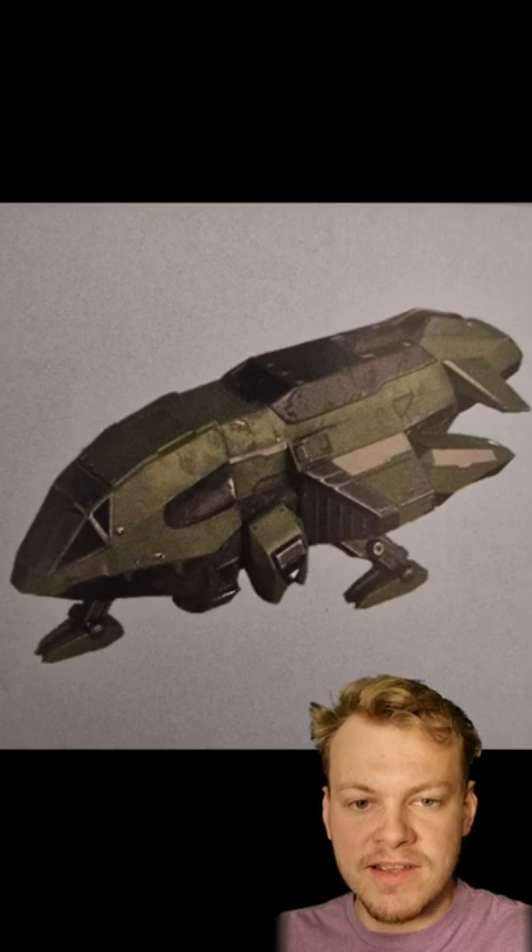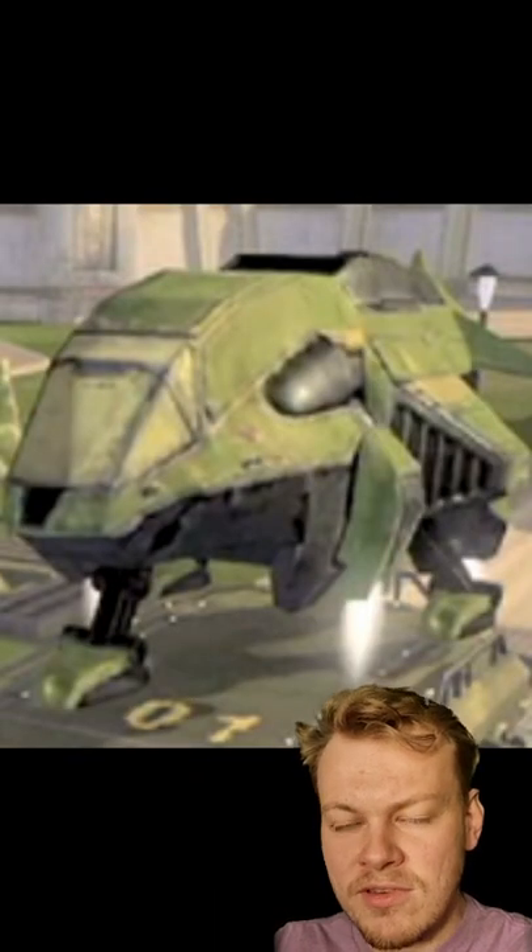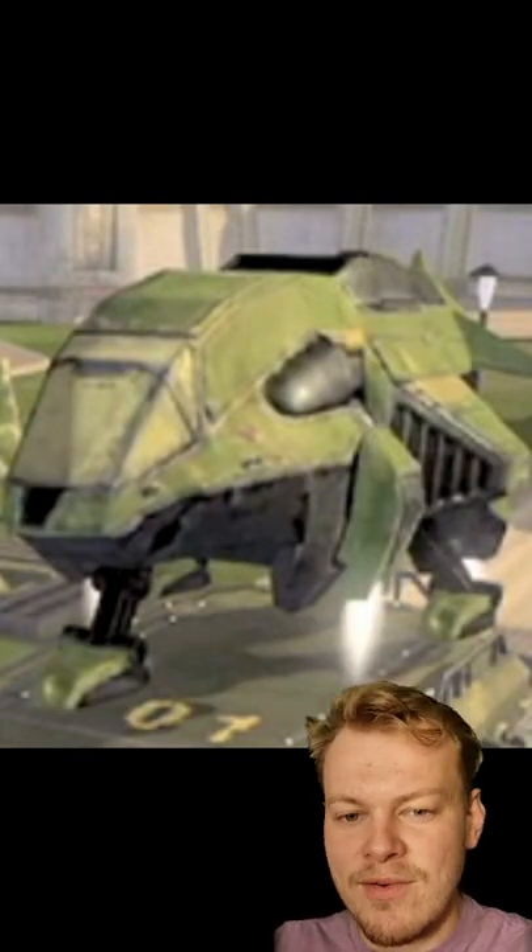The Darter is a utility dropship, serving as the primary logistical cargo dropship of the UNSC. Whilst lacking any weapons, it is agile and deploys a number of countermeasures to navigate hostile zones.